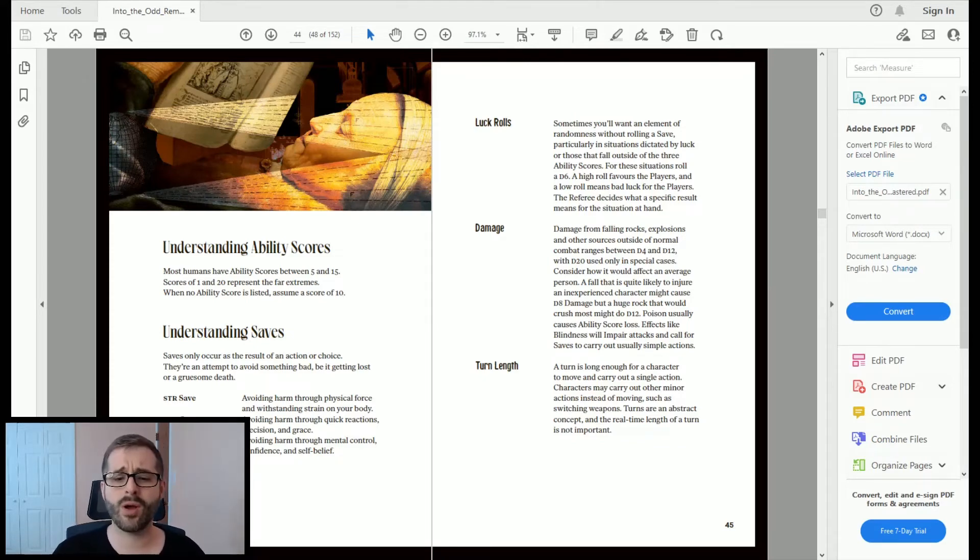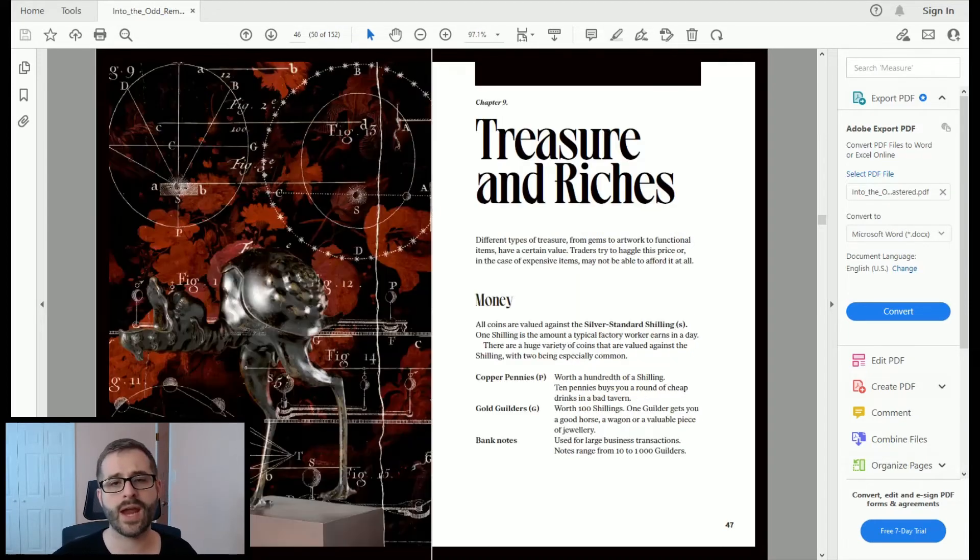The game also covers damage and turn length, which are more abstract. Real-world time for a turn doesn't matter much — it's up to you as the referee to determine how time works in your game.